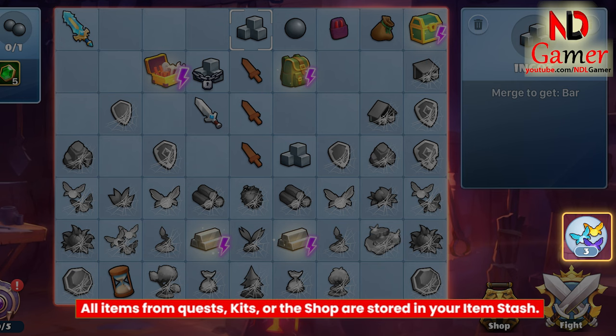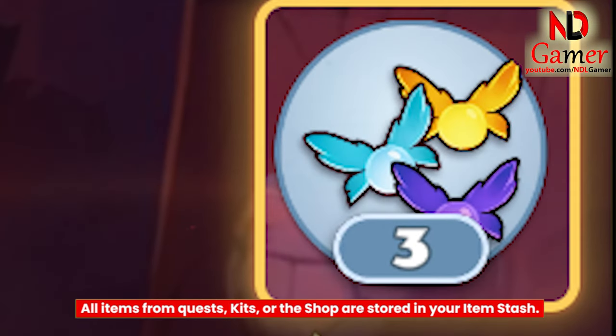All items from quests, kits, or the shop are stored in your item stash. You can place them on the board when the time is right.